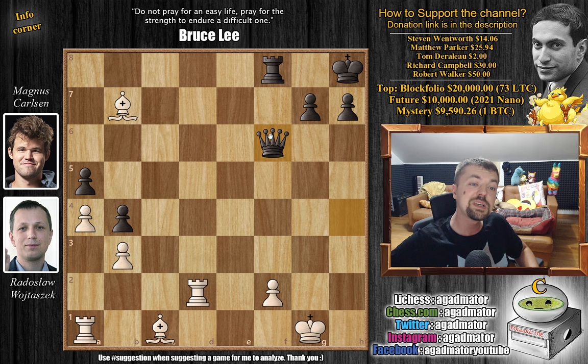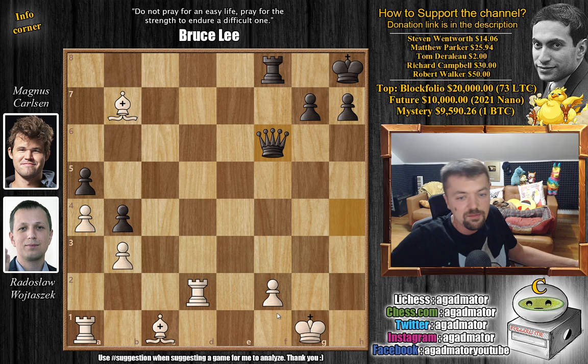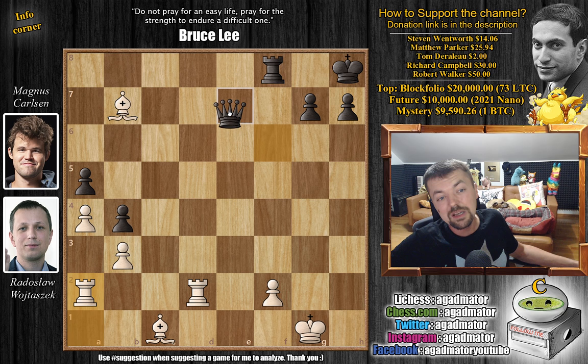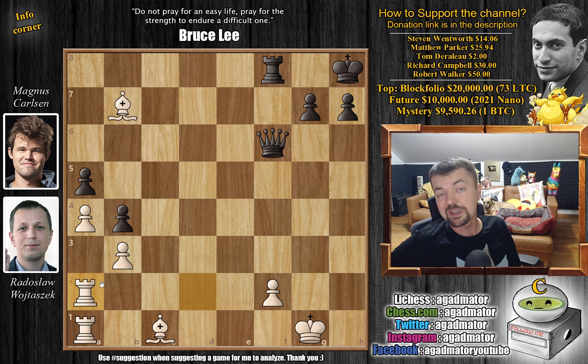Both players are now below 5 minutes. Radek also spent some time on bishop to b7. Now queen to f6 by Magnus, attacking the rook and asking what do you do — a great move because it gives white a lot of options on how to go wrong. For example, if rook to b1, just queen g6 check picks up the rook. Also, if you consider rook a8 to a2, then we play queen e7, attack the bishop, and white will either lose the bishop or after queen to e1 check you're going to lose the bishop anyway. So after queen to f6, we have rook d to a2 — the ugliest looking move possible, but it is what's needed to survive.